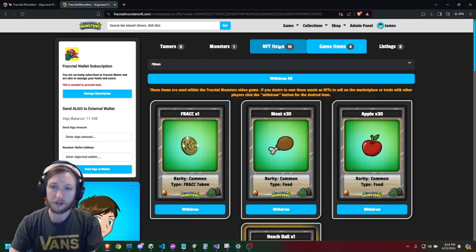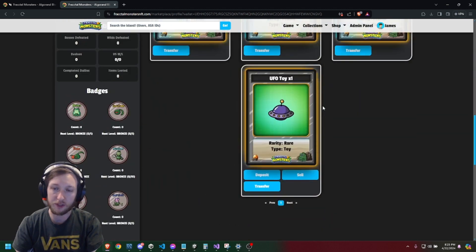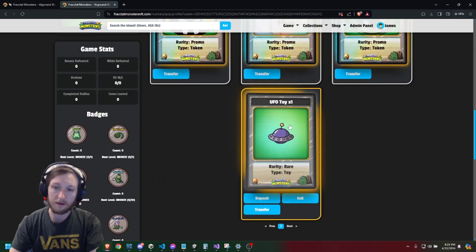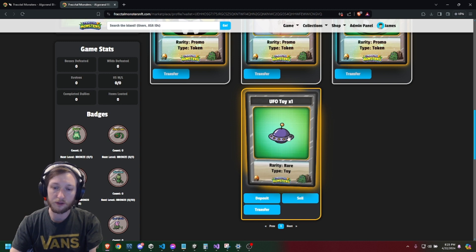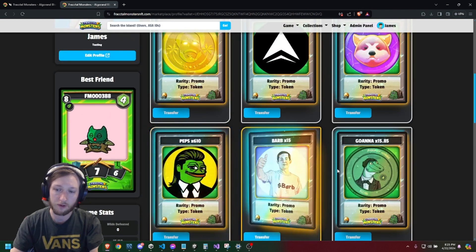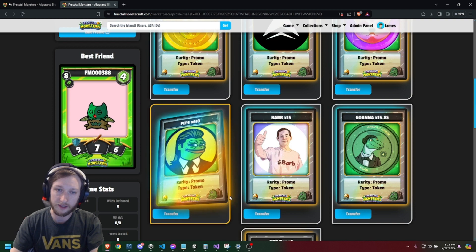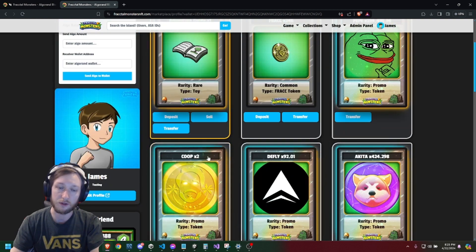You can see that the toy is no longer in my player inventory — it should now be in my NFT inventory. NFT items you can actually sell for real money. You can deposit them back into the game, sell them on our marketplace, or transfer them to a new wallet. These are tokens I've earned for playing the game; those you need to transfer out to another wallet so you can use an exchange to convert them to real money as well.